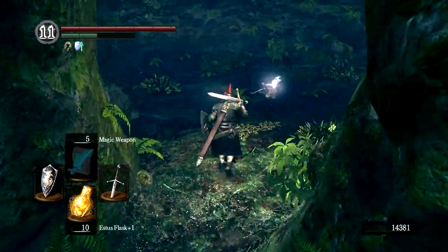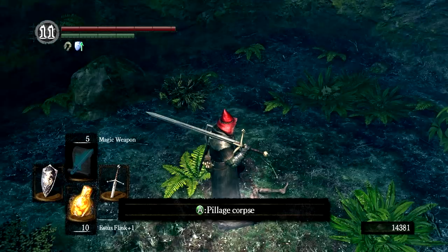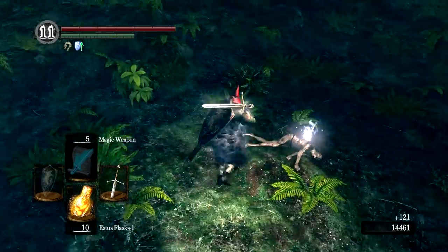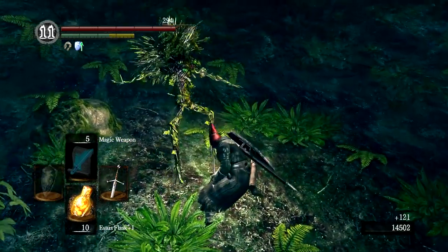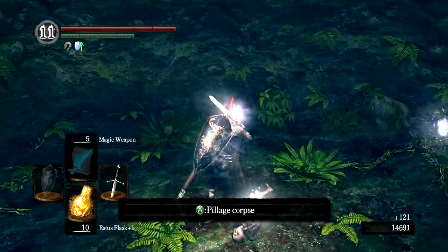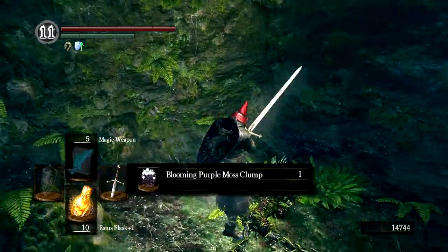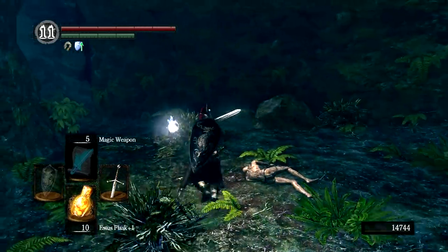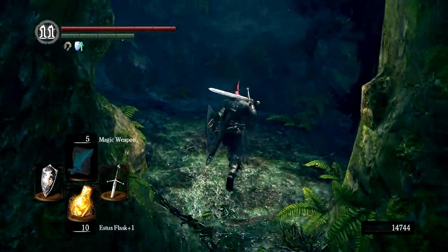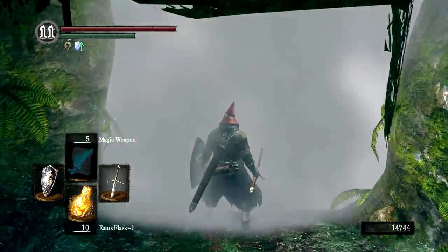Now this is a trap, but since we can see the tops of these enemies, it's no big deal — cut them down in their prime. Then we can pick up our reward: a large soul of a Nameless Soldier and a few moss clumps. If you decide to avoid this trap, they will not even jump up, so you can avoid that soul and that fight altogether. But really it's free souls.